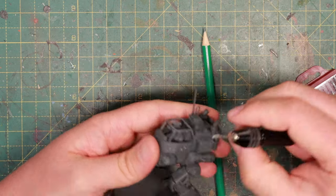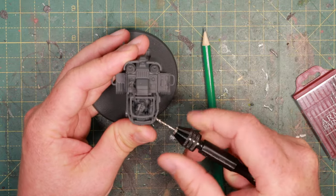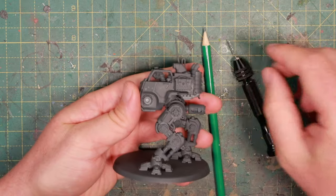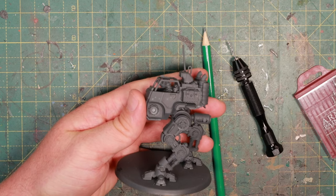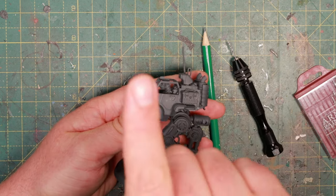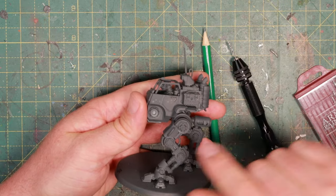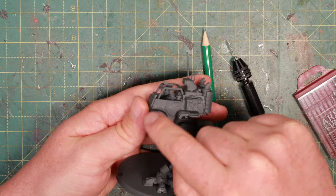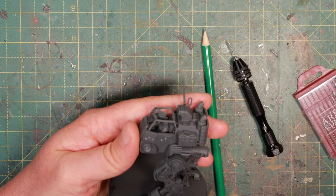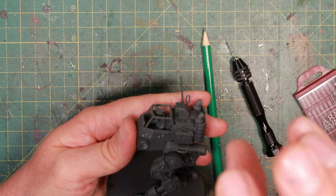So I've done some holes now with my scout sentinel. I feel this one is too small, so a little bit more. Straight into the armor plate. Now you can see what the bullet holes look like and you can see the pattern. This makes sense, right? This makes sense that somebody's shooting at it with a stubber or something slightly stronger, maybe a heavy bolter, and it's hitting the Sentinel as it moves. It's not closely grouped, not all in one place — the Sentinel is not standing still, it's a moving target.